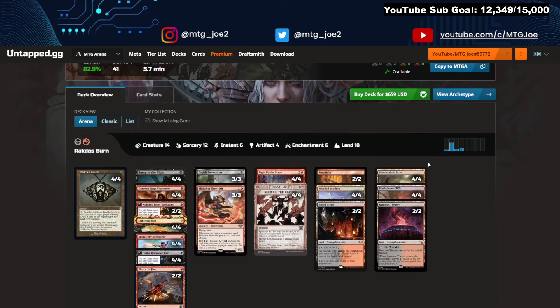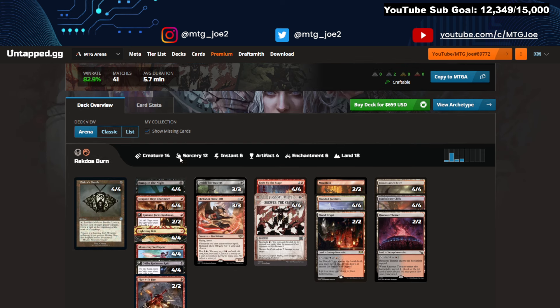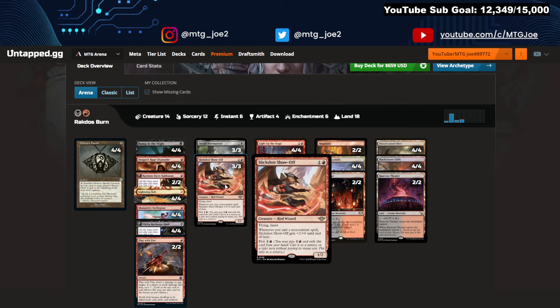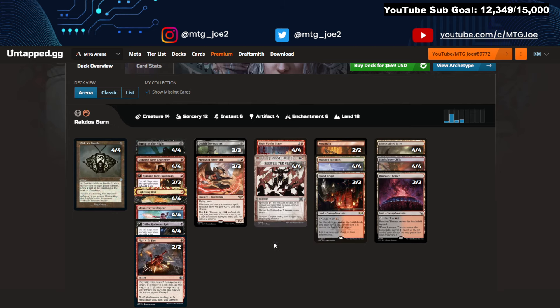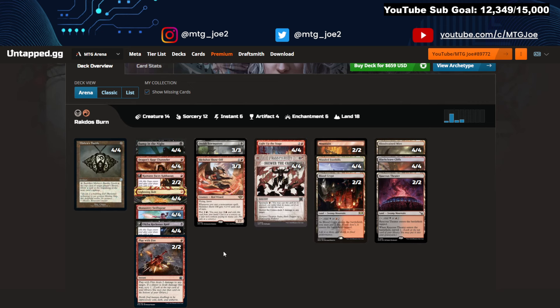Rakdos Burn with Slickshot Showoff is showing up at an 83% win rate. The deck has Slickshot Showoff — a card I'm in love with and playing in a bunch of different formats — along with Screw the Critics, I Have a Stage, and Bolt. It's your burn deck with Showoff as a secondary one-drop over the Eidolon. It lets you push huge amounts of damage through, just pumping damage into your opponent.